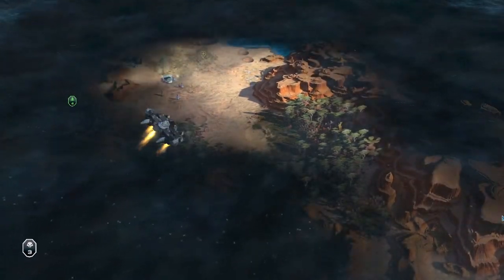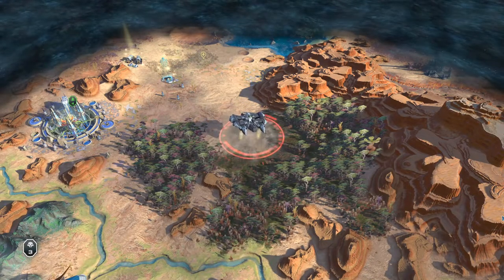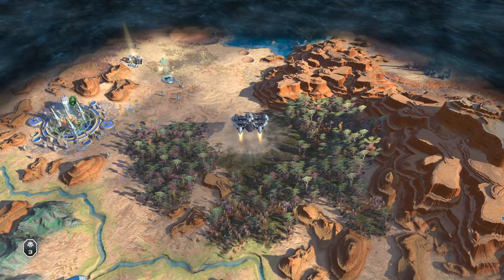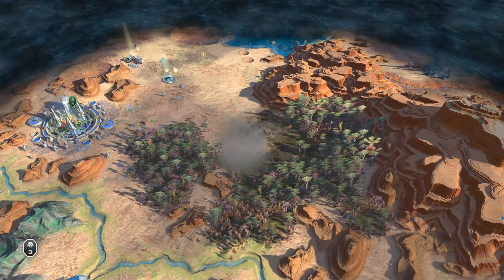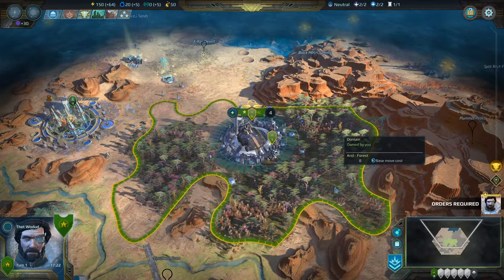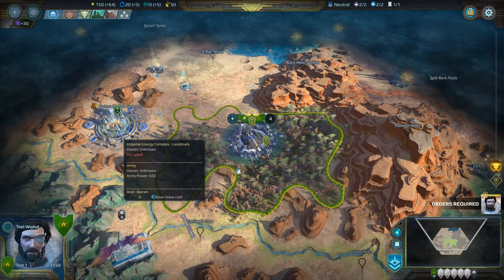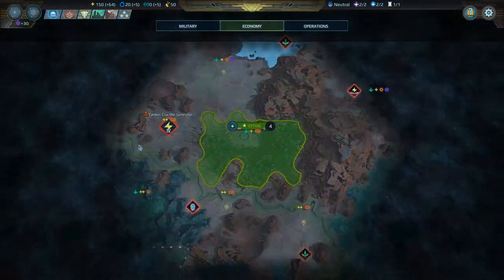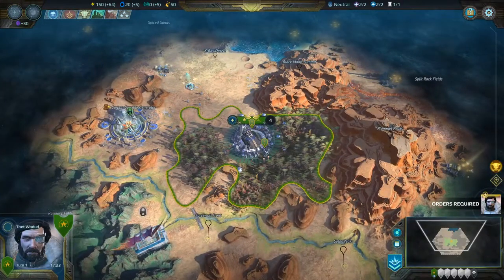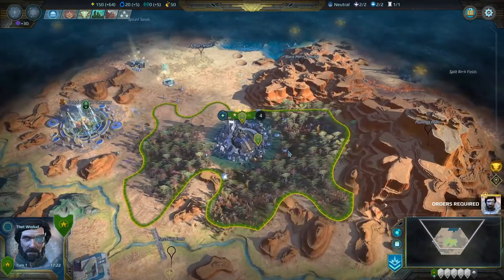And we shall make landfall in a desert area. Whoa, there's a city literally right next to us! What the heck? There's an Imperial Energy Complex right next to it — that's a tier four. Okay, slow down with that — nobody knows what you're talking about yet.